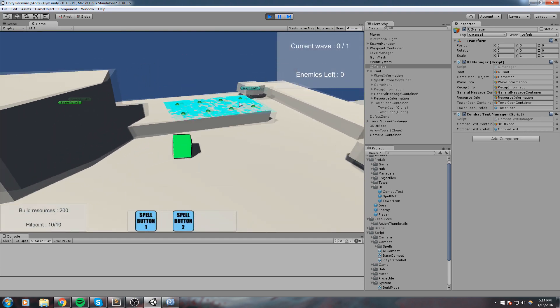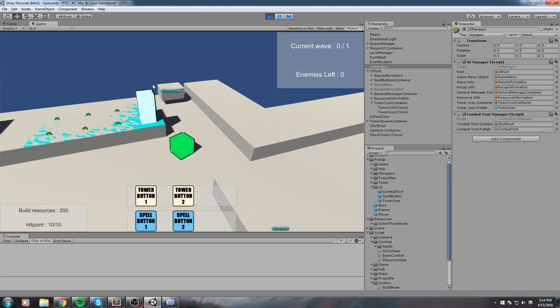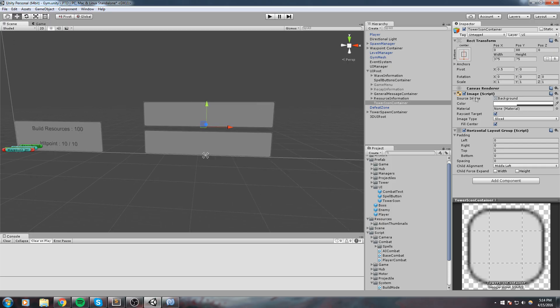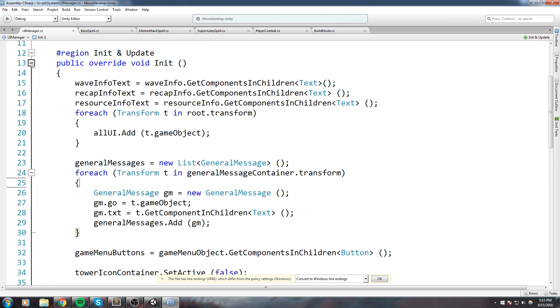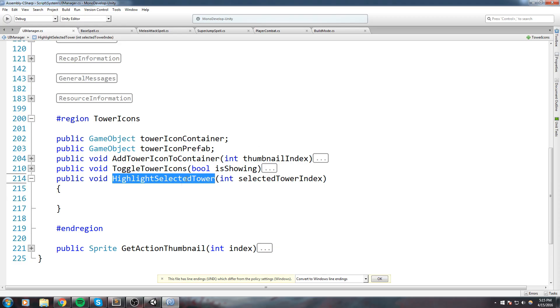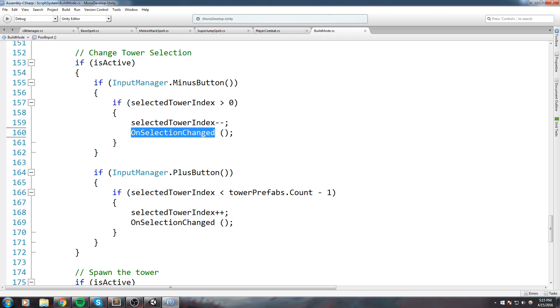We're pretty much done with this episode but I'd like to do something else first. Right now they just spawn and we don't really know which one we're selecting. I'd like to boost up the scale of the one I'm selecting and also remove the panel around it. To remove the panel, just turn off the image in the tower icon container. For boosting the scale, I'll go back into the UI manager and add a public void 'highlightSelectedTower' taking the selected tower index as a parameter. Let's go back to the build mode - we have a function called 'onSelectionChange' which is the right place to call it.